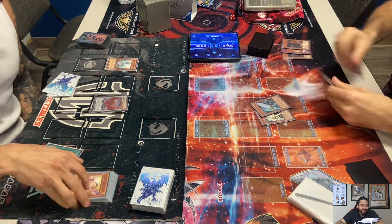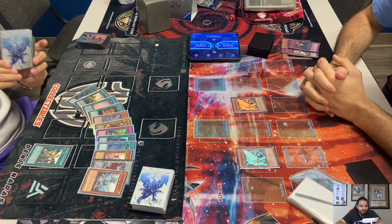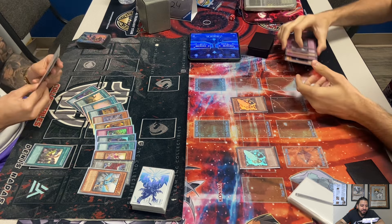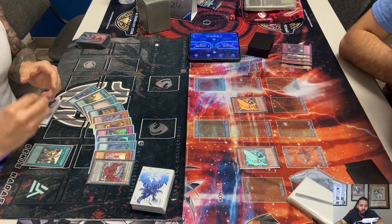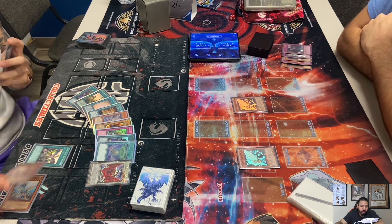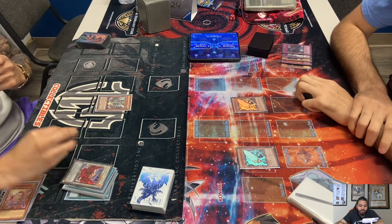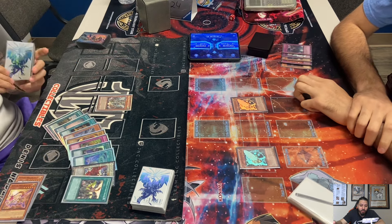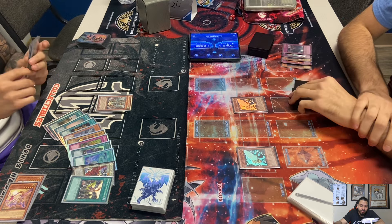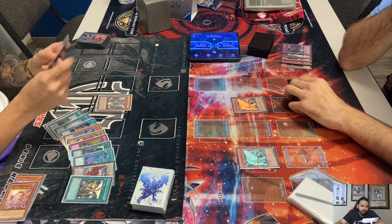He returns the Labradite Dragon but gets two Artifacts triggered. So the Artifacts — they're monsters you can set to your spell and trap zone. If they're destroyed in your spell and trap zone during your opponent's turn, you can special summon them. Moralltach, when it's special summoned during your opponent's turn, destroys a face-up card your opponent controls — doesn't target. Now Dennis special summons Tempest.